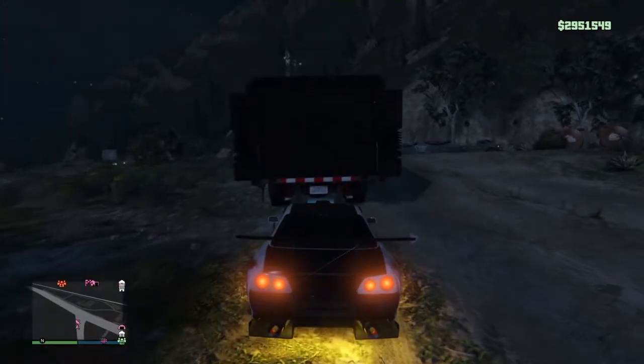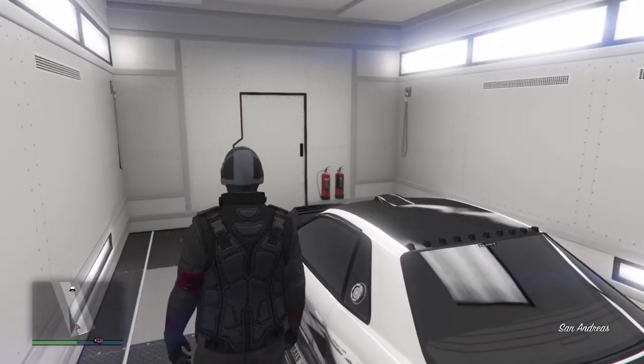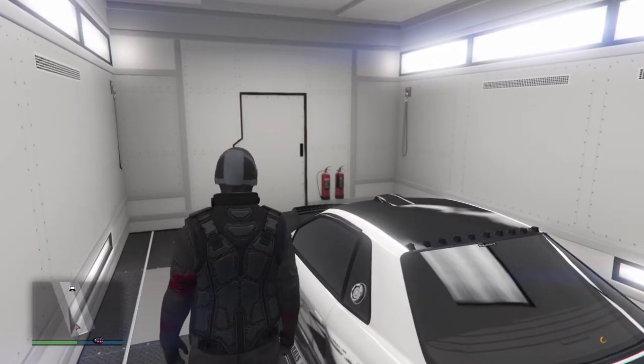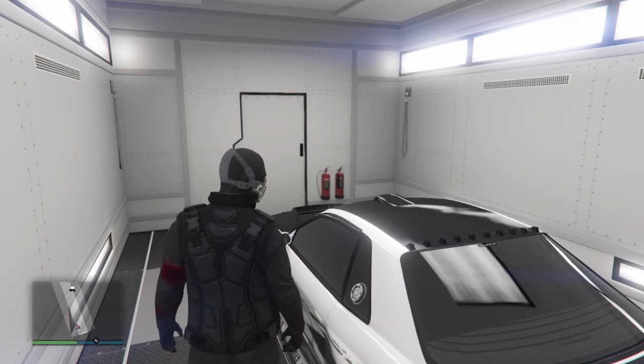Go ahead and drive to your mobile command center. Drive up, push right on the d-pad and push X. You probably won't get that command center full alert until the second or third time you've done the glitch. Get out of the car, get back to the car, and then get back into the car.